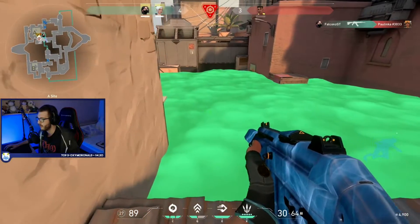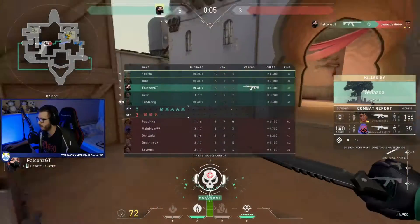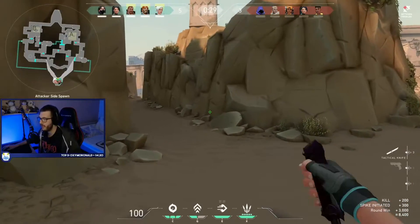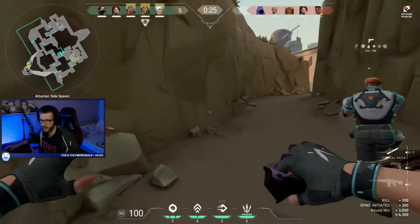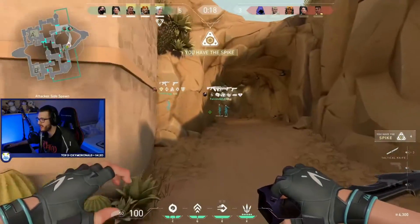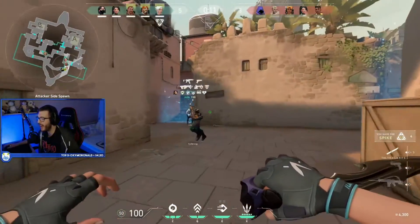Jett is very useful if you know how to get on high ground and move around the map. She's a great flanker, but she's not someone like Sage who you need on your team necessarily — she can easily be replaced by Omen or Raze. If you have one of those on your team who can reach enemy high ground, you've already covered most of Jett's team utility. However, in solo queue she's very strong and fun. If someone on your team already picked Omen, try out Jett — you'll probably enjoy her.